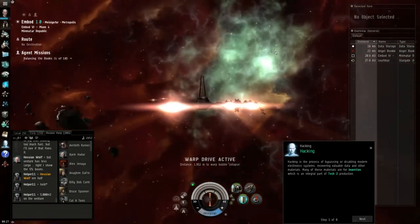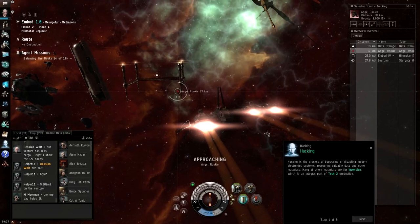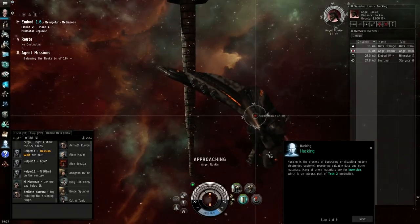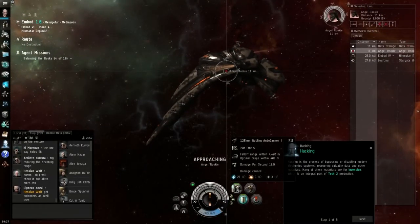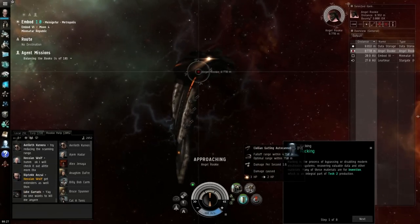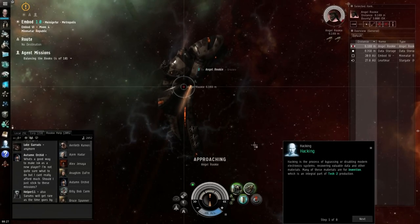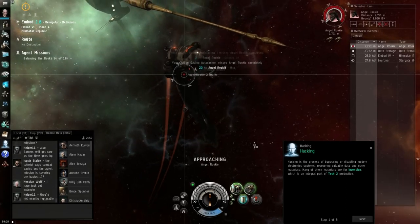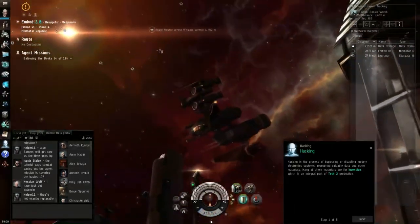We have an Angel pirate — let's target it and get in close. I fly towards it. Looking at this target it's kind of like a boomerang in space — a very low-level Angel spacecraft. Comparing the civilian Gatling autocannon to the regular: civilian version has better range but terrible damage and no ammo needed. We're doing 2 damage with the civilian versus 23 with my regular autocannon. We've blown it out of the sky.